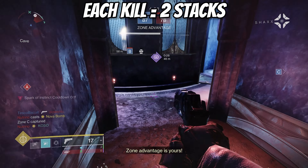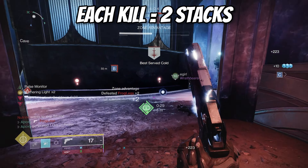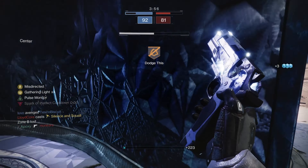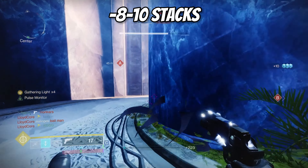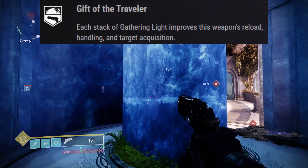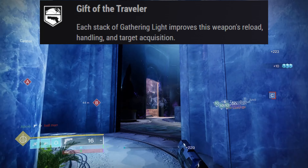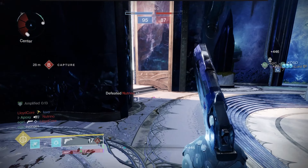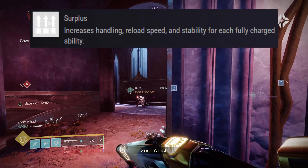To put it in perspective: each guardian kill gives two stacks, so with only two stacks you'll be granted about 10 ability energy with a 1 minute 40 second cooldown timer. Testing it up to 8 to 10 stacks, you're seeing about 70 to 80 ability energy being granted. On top of that, for every Gathering Light stack you have, you're granted bonus reload, handling, and target acquisition — an extremely useful exotic perk for PvP.